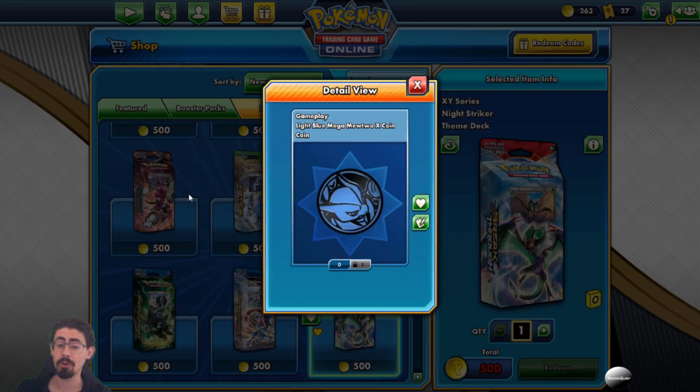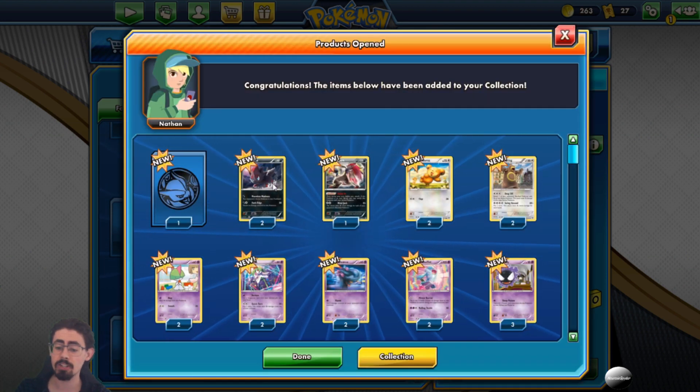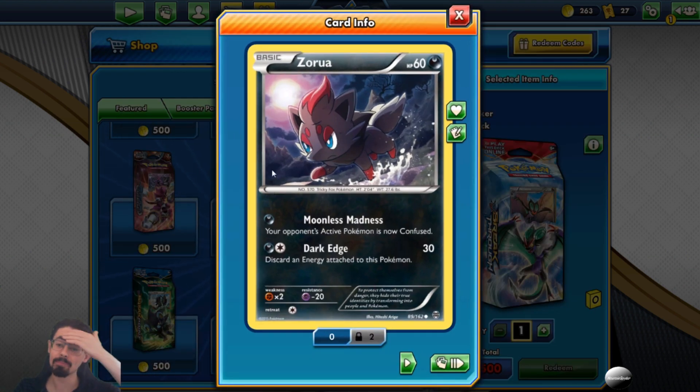I've never played this deck before so quite frankly I have no idea. Oh, that's very cool - it's a light blue Mega Mewtwo X coin. Right, so let's see what's actually in this deck. It's a dark deck, which is pretty cool for a change. I like the difference.